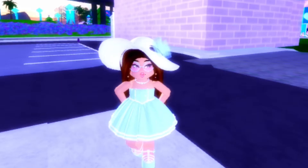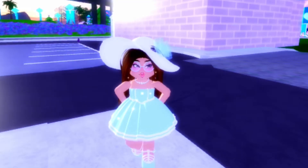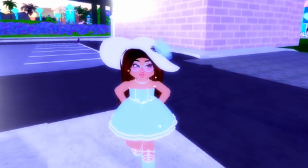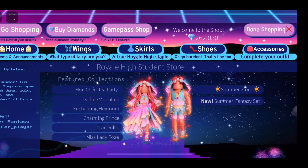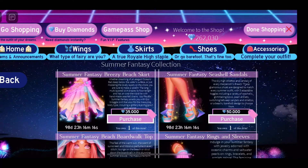Two days ago the new set that came out in Royal High — it is called the Summer Fantasy Set. It came out around when Royal Con was happening. I'm sorry I didn't go to Royal Con, I was busy, but we are going to go into the shop and check out the summer set. I already have this set so we don't need to watch me buy it.